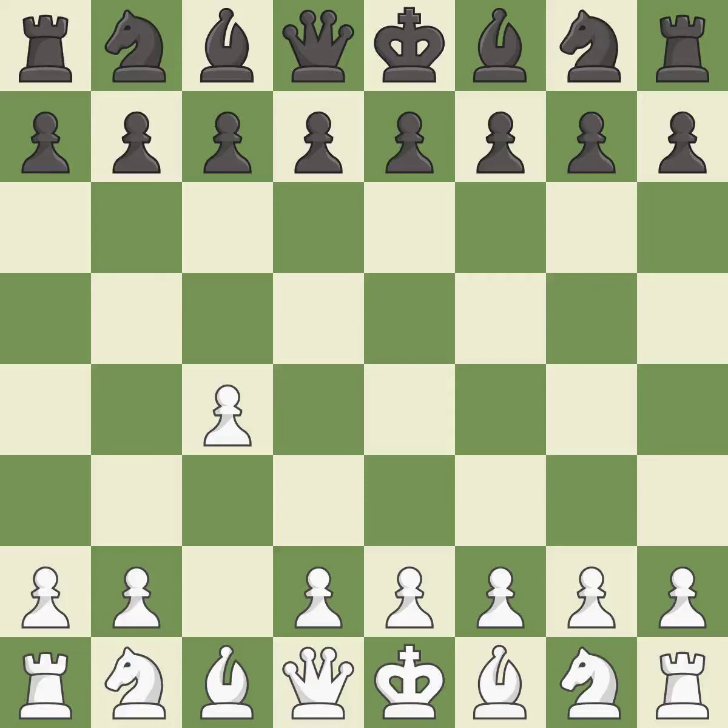The English is a more patient opening where white plays c4 to control the d5 square without committing a central pawn. e5 controls the d4 and f4 squares and allows the queen and dark-squared bishop to develop. Nc3 attacks the d5 square and starts the fight for the e4 square.